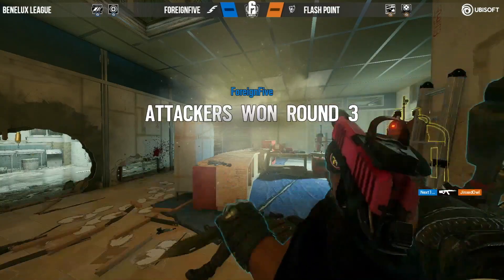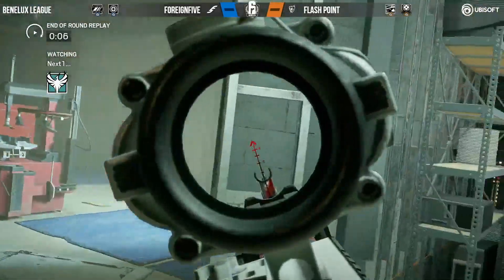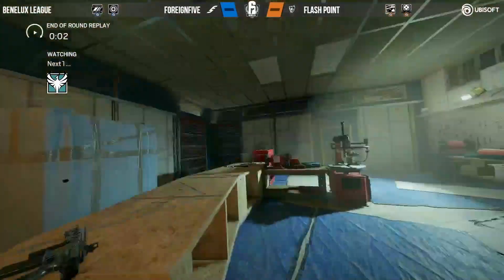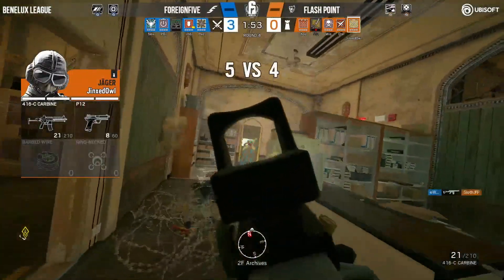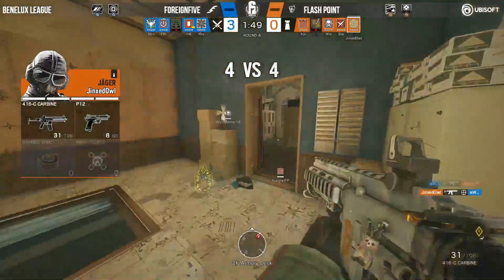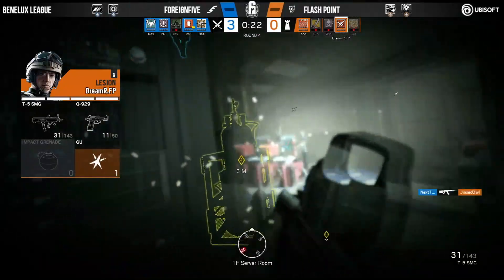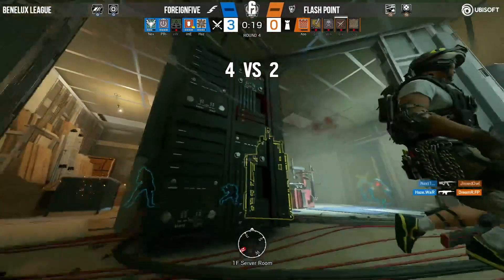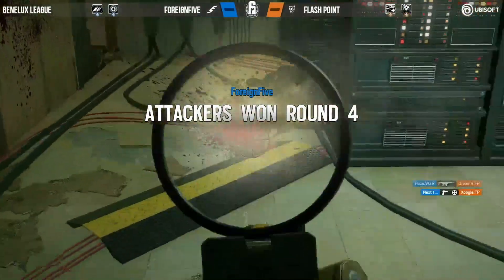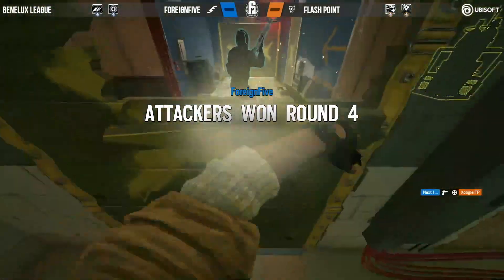And somehow 4-5, even though being two men behind from the start — which is a Heartbreacher and a Thatcher — Jinxed Owl this time not going aggressive as Eastwood gets the frag. Jinxed Owl gets the immediate refrag just to delay the possible flanker. Next one takes down Jinxed Owl. Haze walks in, only Xugal is alive, but not for much longer. It is 4-0 for 4-5.